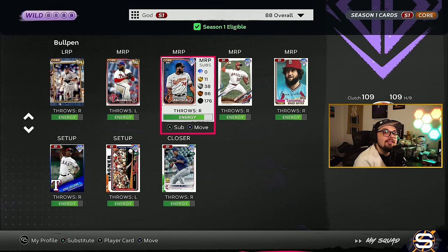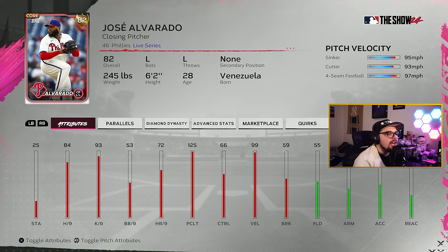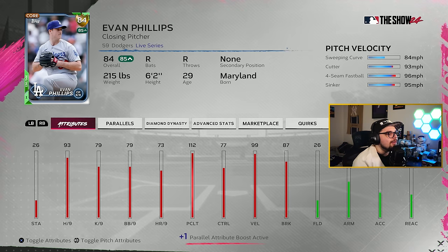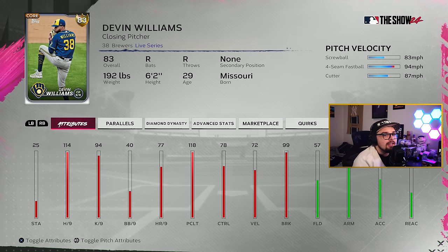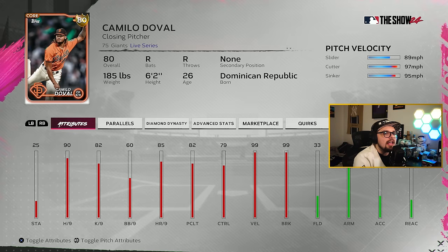In terms of other easier-to-obtain relievers, you could get 84 Mariano Rivera through doing the Derek Jeter storylines. Jose Alvarado could be a very viable lefty with sinker-cutter — kind of weird he doesn't have a breaking ball this year. I've liked Evan Phillips — he's got a sweeping curve, so if you're trying to learn the new pinpoint motions, he could be a good card to practice with. Devin Williams has screwball and cutter, he's always funky — good pitcher to use for that. And then you could dip down to Camilo Duval, who's got an outlier cutter. Mix that in with the sinker in a somewhat deceptive motion and he could be very solid here in the early game because of that velocity.